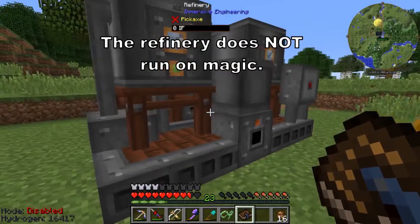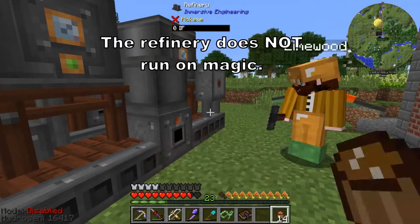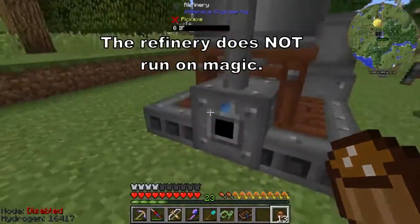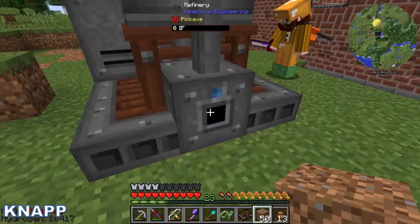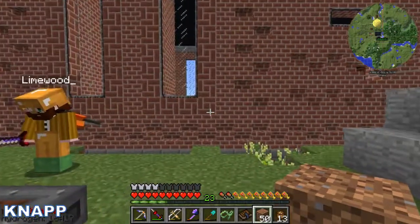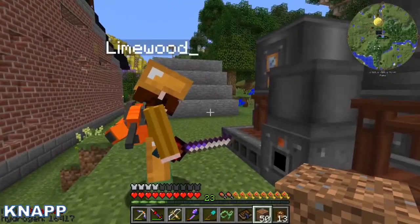There we go! Look at that, transformed. Nice, refined. And it does use electricity — I guess it doesn't run on magic. Look at this. Empty, empty, empty. So now we need ethanol and plant fluid. I think we can use buckets or the big containers to put them in here, and take them out as well. Blue is input, orange is output.